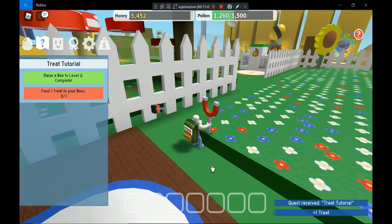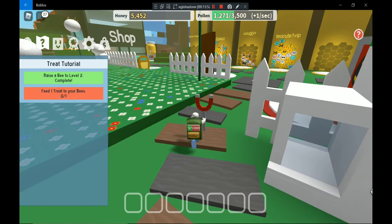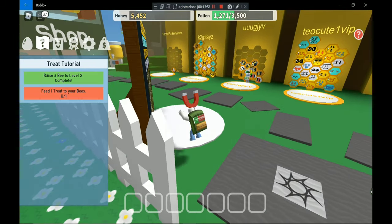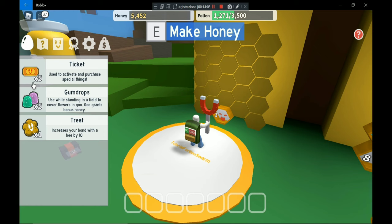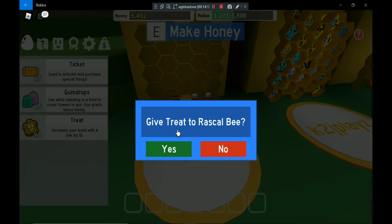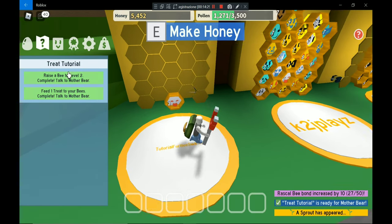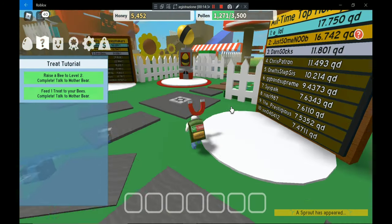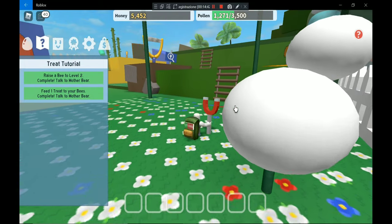I need to feed one treat to my bee, so let's go to my hive. You need to drag the treat from the inventory to the bee slot and you can give the treat to your bee. Give treat to Rascal Bee — yes! I've completed the quest, and you can talk to the Mother Bear again.